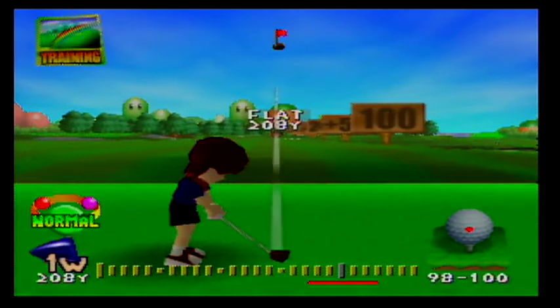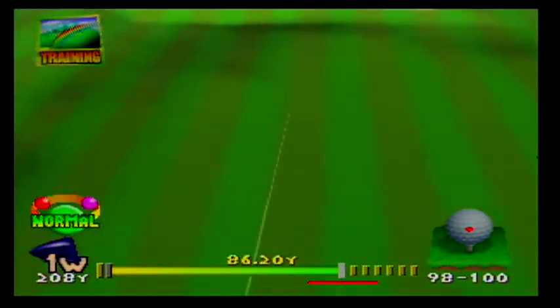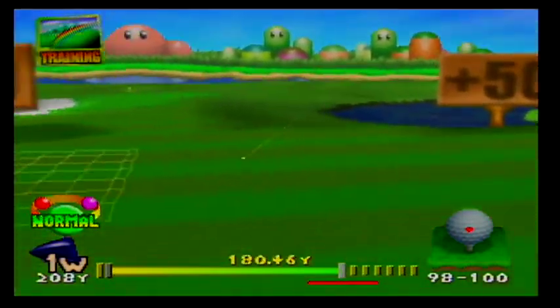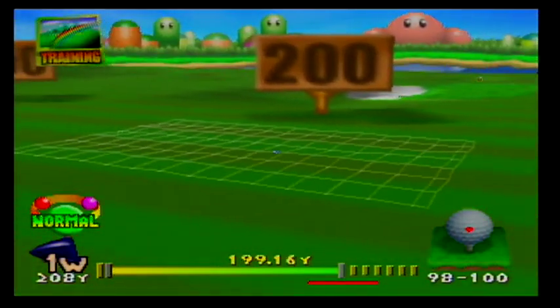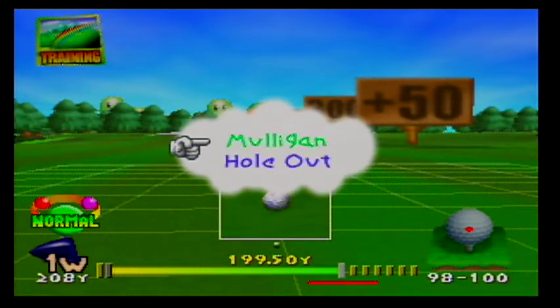At its most basic, to hit the ball, you have to press the A button three times. You press A to start the swing, press A the second time to set the power, and press A a third time to set the swing accuracy. One, two, three. How far to the left you go affects how much power you have, and how close you are to the flashing mark on the right tells you how accurately you hit it. By not going all the way to the left side, I lost a tiny bit of power. You can see that I shot just shy of 200 yards, with a maximum of 208 yards in this case.